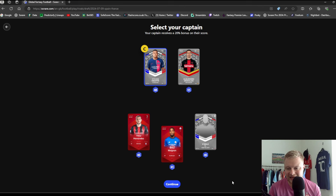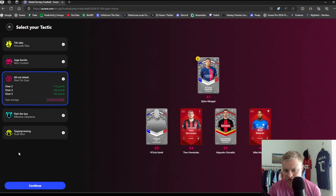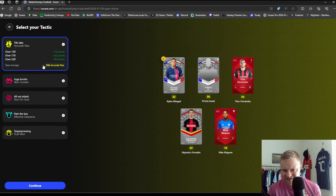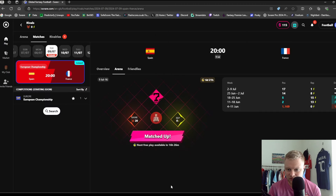Once you've picked your five players on Rivals, you click continue and select a captain — much like the Pro version. On Rivals you also select a tactic; there are five different tactics. For example, Tiki-Taka is passing-focused: if you get over 130 passes from your five players, you get an extra 10 points on top of your overall score. Similarly for contests like shots on target. For this example, let's go Tiki-Taka — I expect a lot of passes from this team.